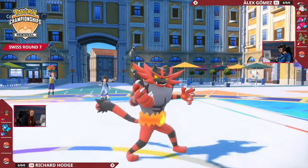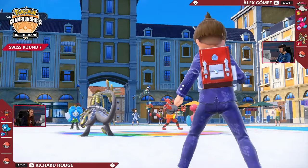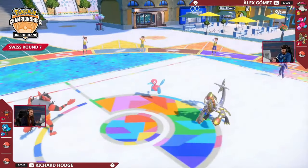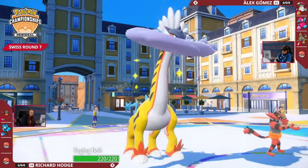Alex is in a position where Kommo-o is on the field and can get those Iron Defenses going — it's not threatened by anything in front of it. Richard has to adjust, and we're going to see him switching out the Ogrepon for the Raging Bolt.